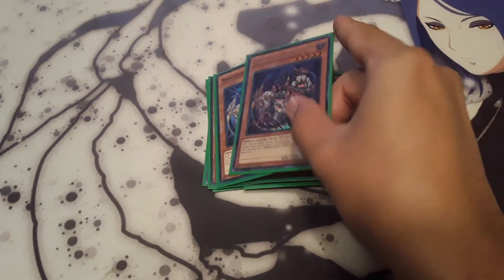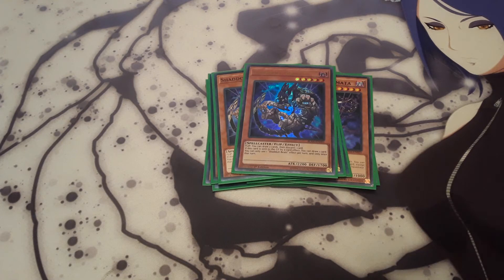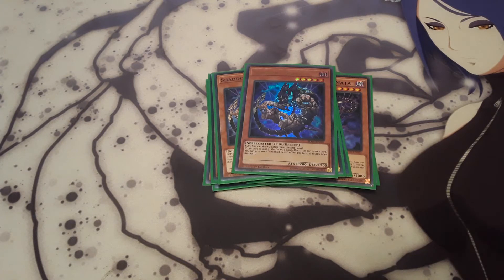Then two Shadal Beast. When it's flipped, you can draw two cards and discard one card. Which is really nice because if you have a Squamata in hand and you're able to get this effect off, you can send that Squamata and then that effect will go off, letting you send another Shadal card from your deck to your graveyard. And when it's sent by card effect, you draw one card. So it's really good draw power and it can help extend as well.